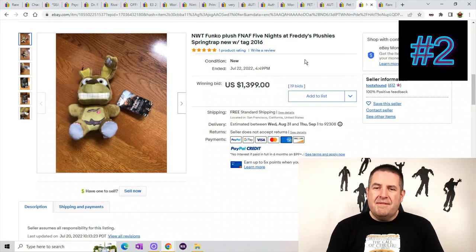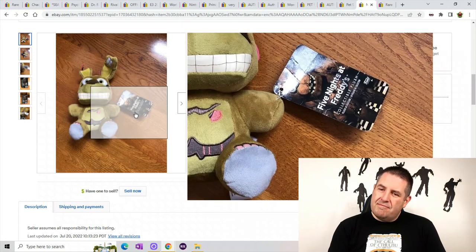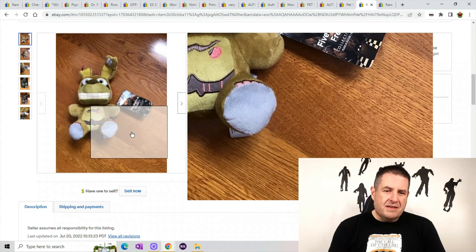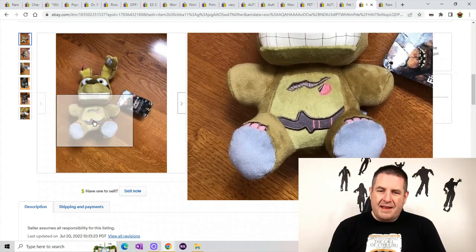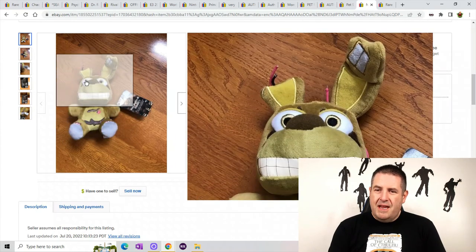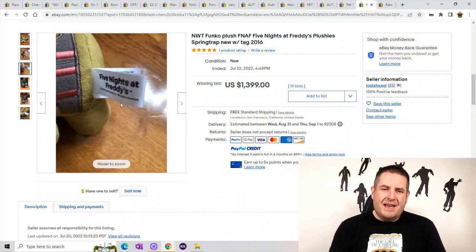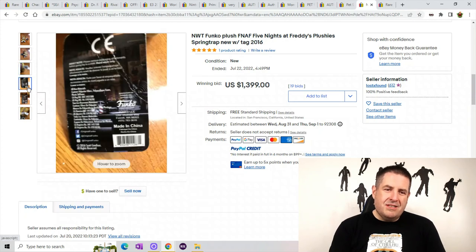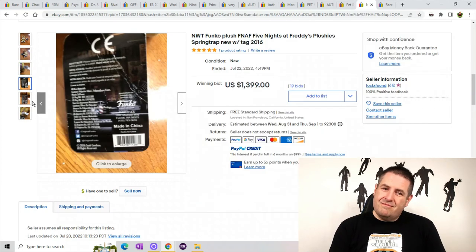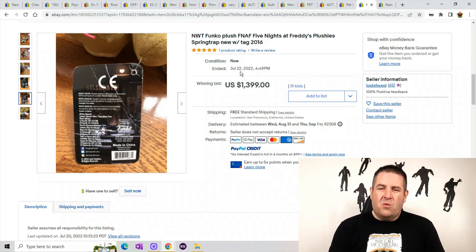There is one more Five Nights at Freddy's I wanted to show you because he sold for a ridiculous amount of money. This is Springtrap from the Five Nights at Freddy's collection. He has like a little scratch on his belly — a little bit of damage. All these Five Nights at Freddy's plush are weird. There's the original tag you have to look for — if it says 'Made in China' only, you've got to be wary. This one has a damage tag, but it still sold for $1,399.